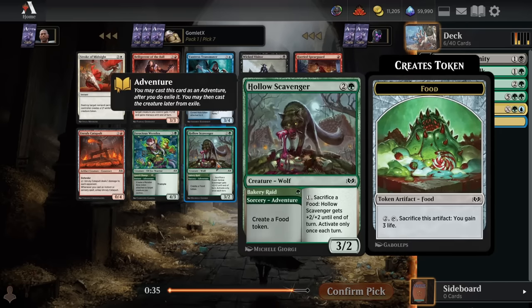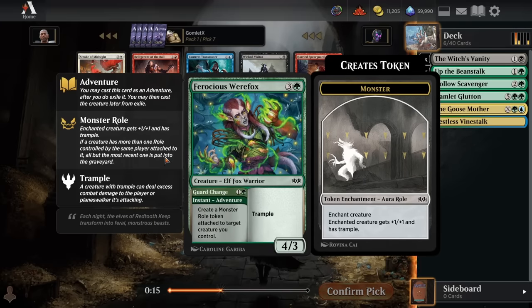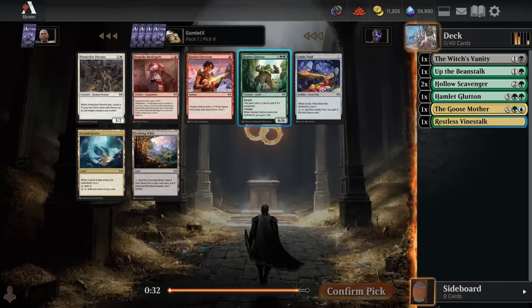And here's another Hollow Scavenger — pretty dang sweet. Also a Ferocious Werefox, but I think I'd prefer to take more potential food synergy cards. This is also cheaper on the curve — a little bit easier to get an expendable piece of bargain fodder on the board, because it's very easy to find an extra 1 mana at some point in the game versus an extra 2 mana plus having a creature on board to get the roll off the Werefox. So just take the Hollow Scavenger here, and then pick 8 is Hamlet Glutton number 2.